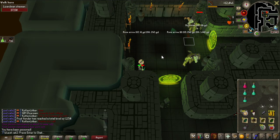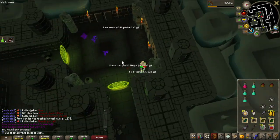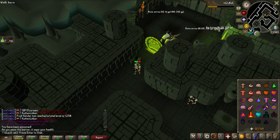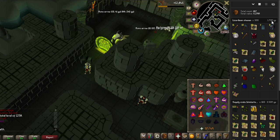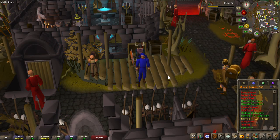This is the last Lizardman Shaman I'm going to kill — number 300. These take a very long time: they have 150 HP, jump around a lot, and you have to run from the minions. Here's all the loot: 1.7 million from 300 kills. Three talismans, which was very lucky. I got 2 hard clue scrolls but couldn't do either, unfortunately. Lots of alchables — probably made about a million from alching — plus a bunch of runes including 433 death runes. And I actually gained 2 range levels, going from 71 to 73.